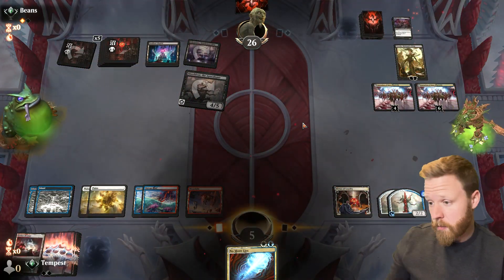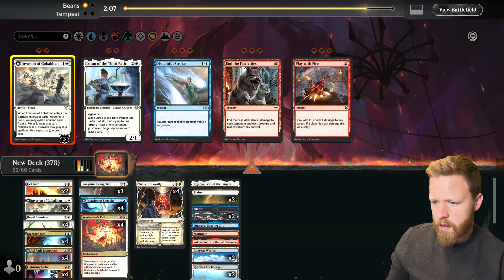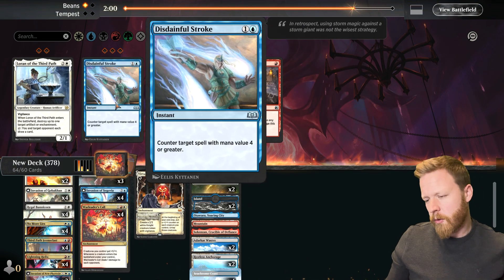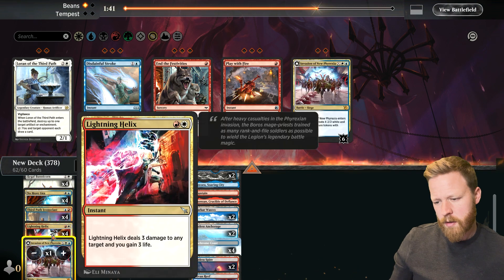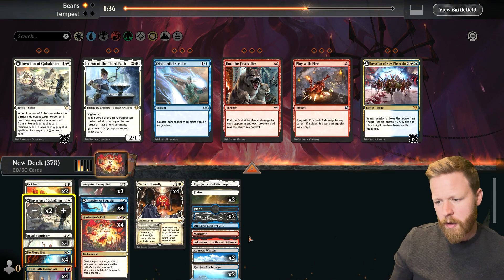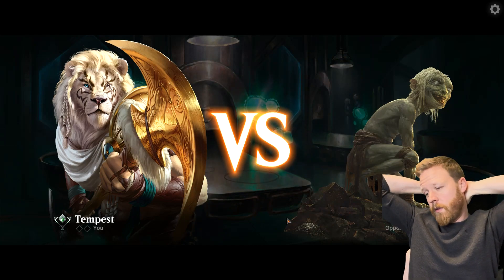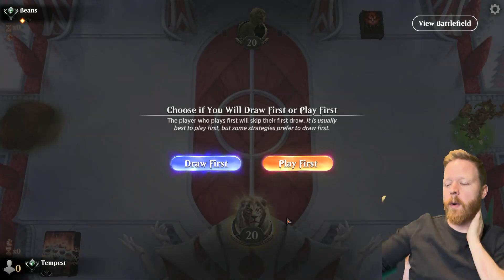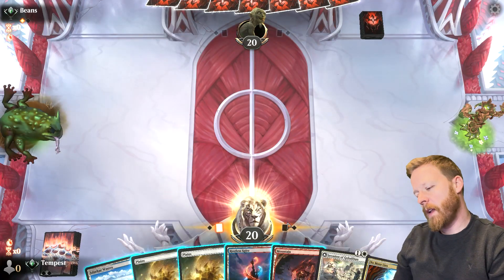Sideboarding for mono-black planeswalkers: these are probably pretty good. Disdainful Strokes are probably decent as well — we're on the play. Helixes are good, let's go two Gabagons for now. The Disdainful Strokes counter all their planeswalkers. I feel like the Disdainful Strokes might be better than the blue-white counterspell here. But we're gonna try and kill them fast. I'm gonna keep — I have no creatures to attack with, but we're gonna turn two Gabagon unless they Duress us.